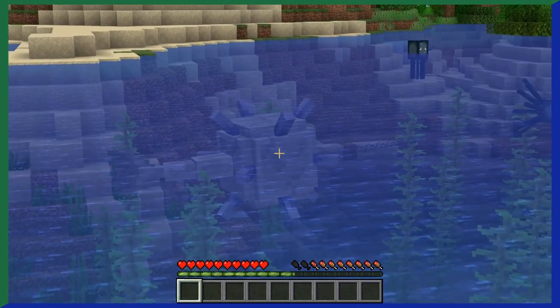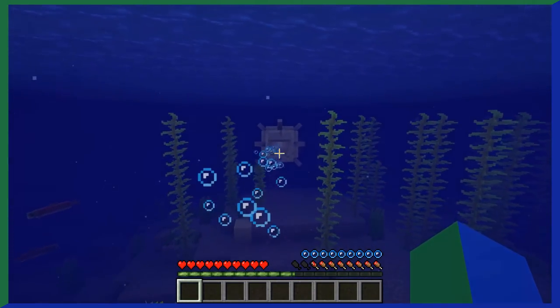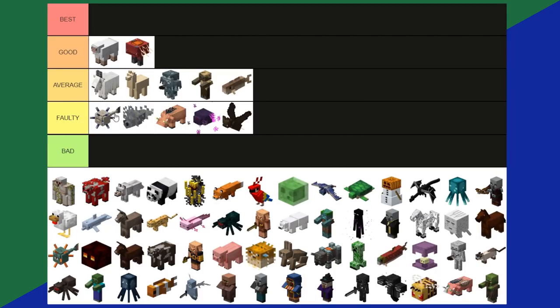The Elder Guardian. I already touched on the elder guardian in my Minecraft boss tier list, but it's a pretty annoying mob to fight since you're almost always underwater. It doesn't drop anything all that special either. I think the elder guardian is a faulty tier.